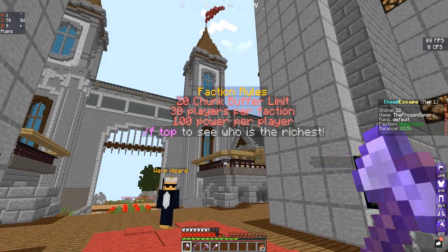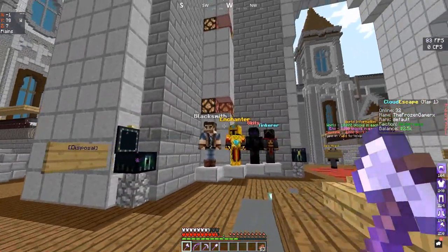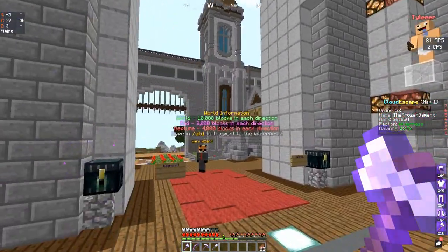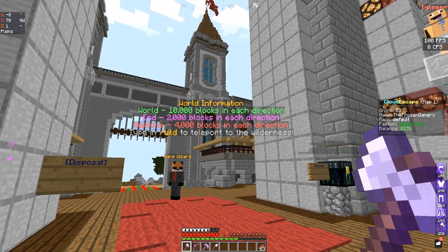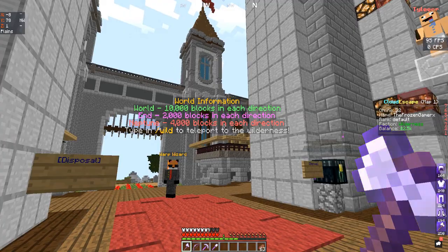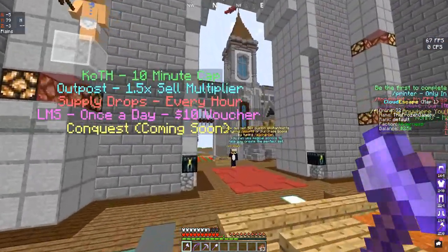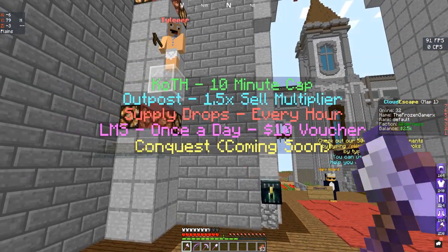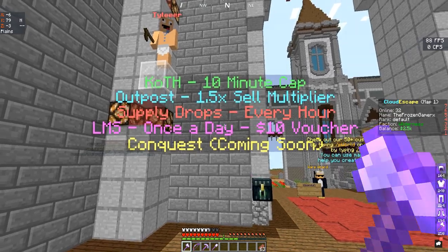This server has custom enchants as well. They've got F-Top with prices, and all these different kinds of stuff you could buy from shops. There's the world information — 10,000 blocks in each direction, End is 2,000 blocks, Neptune is 4,000 blocks — I don't know what that is. They've got Koth, Outpost, Supply, Jobs, LMS, Conquest — they've got everything. So make sure you join the server, it's pretty new.